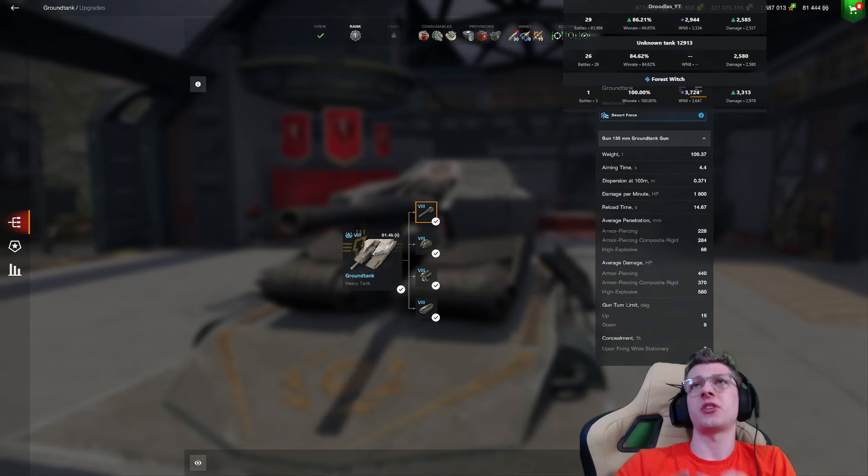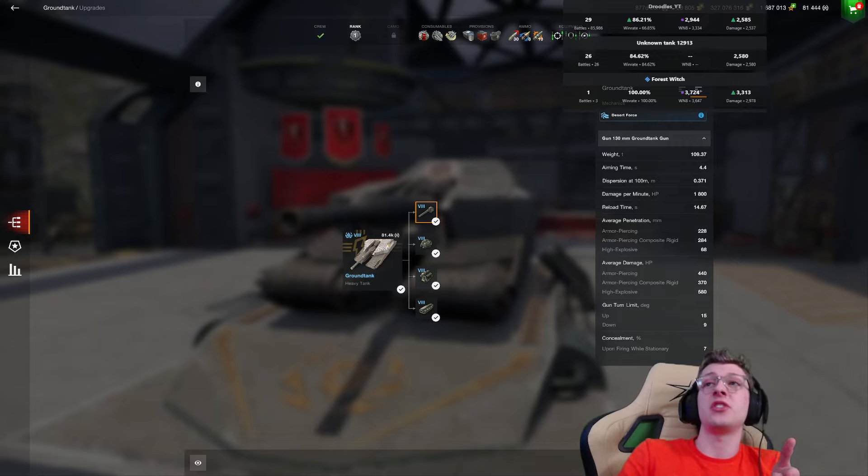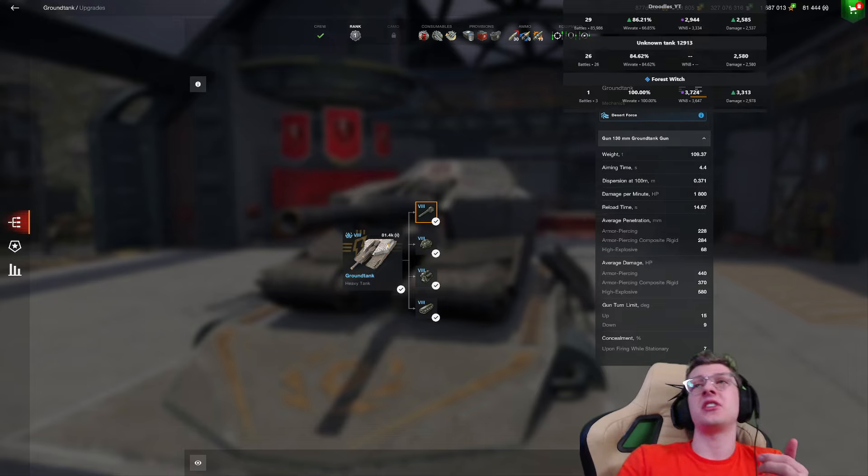When it comes to this tank's statistics, it features a 130mm which deals 440 damage per shot, which is pretty good. It's got really good penetration — 230 on the standard and impressively 280 on the premium. It's got okay DPM at 1800, but aiming time and dispersion are pretty bad, which is what you'd expect for a high-alpha 130mm at Tier 8.